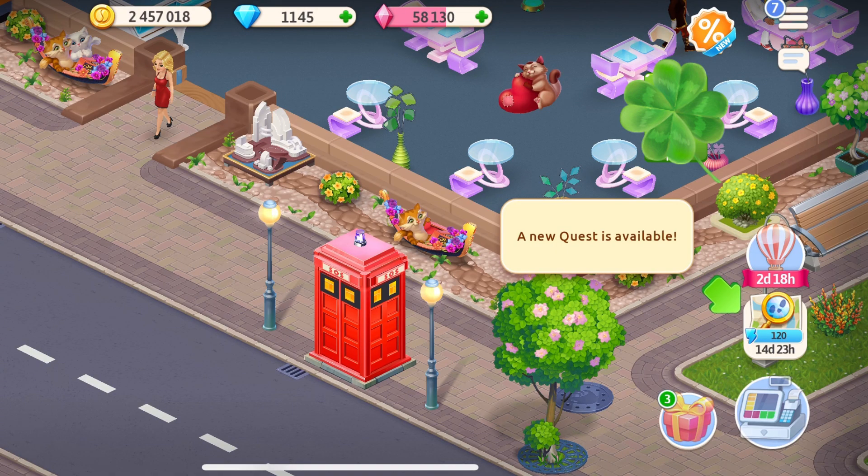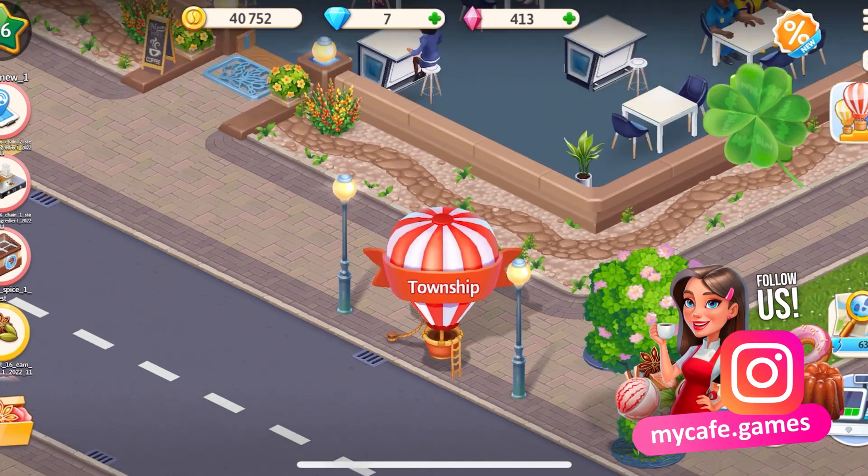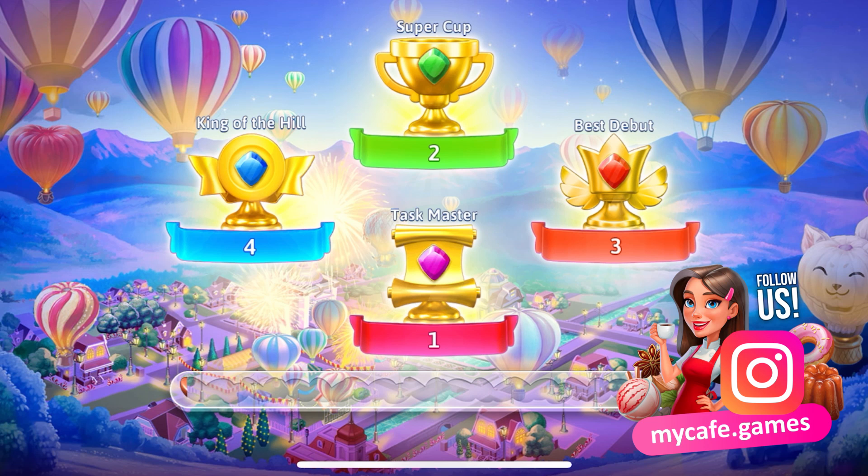In the previous update, we added a button to enter the quests in the lower right corner of the cafe screen. This button also has a countdown till the quests end, as well as a progress bar where you can see how much energy you have at the moment. Now you are also going to see a beautiful balloon instead of the phone booth — click on it and go to your town from the cafe.